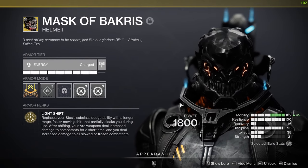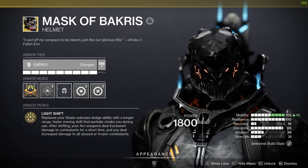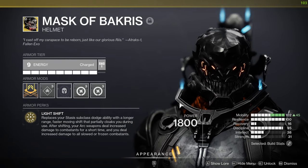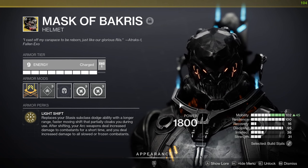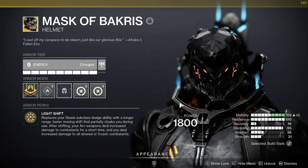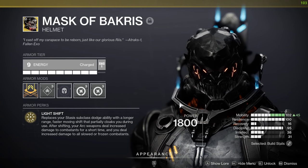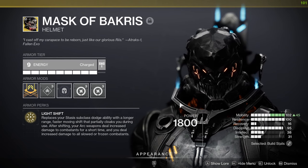With the Mask of Bakris, your shift is replaced by this longer dodge that's quite fast and kind of cloaks you while you do it. After that, your arc weapons deal increased damage, which is pretty cool — that's where the weapons we're going to use come in. You also deal increased damage to all slowed or frozen combatants. So the combination you're going to throw out is: throw out a stasis Dusk Field grenade to create a stasis crystal, shift into that area where there will be a lot of enemies, smash the stasis crystal, and have the boost from your arc weapon. You get a double boost from the slow and from the arc weapon damage. That's why it's so strong.